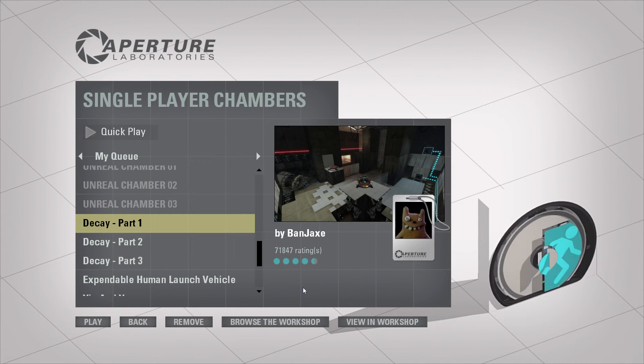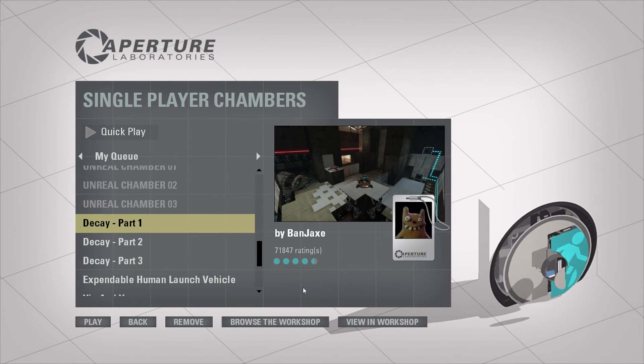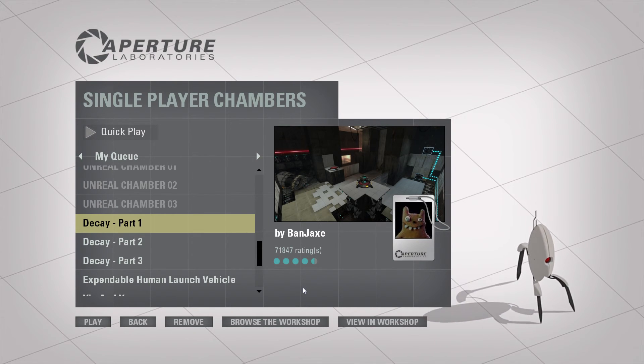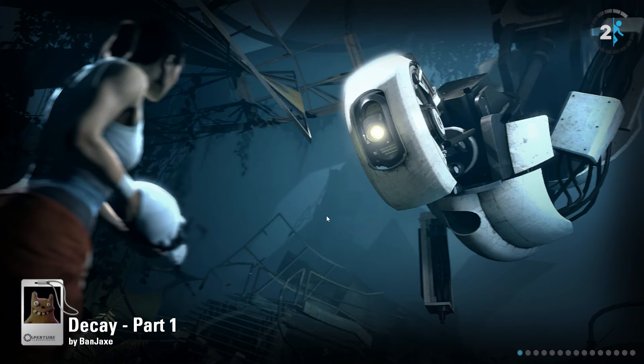Hey, what's up guys, Second Car Baby here, back again with some more Portal 2 Workshop. When we left off I got very confused in the Unreal Chambers, and now we're on to Decay Part One by Banjax. Let's do this thing. I haven't seen anything about these Portal 2 Workshop decay chambers — they're all new, which is what I set out to do since I already did all the chambers from Portal 2 and Portal 2 co-op.